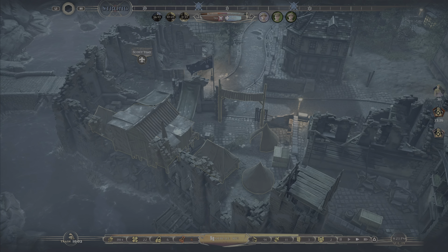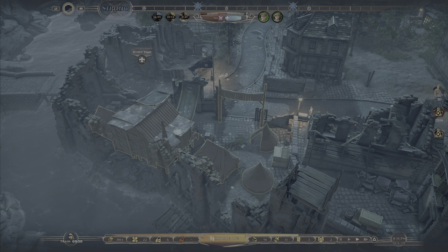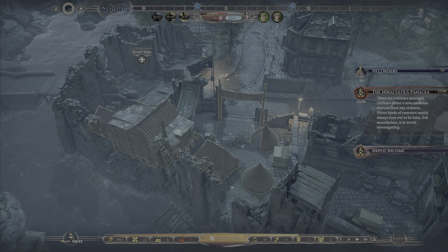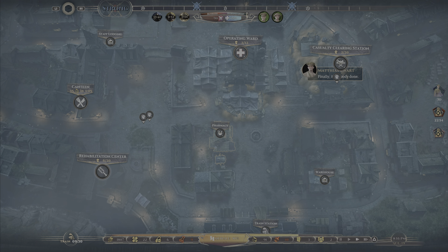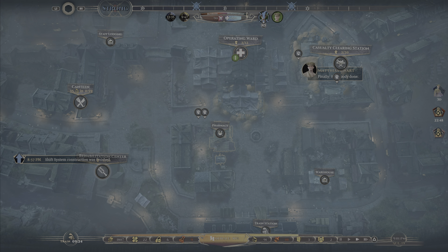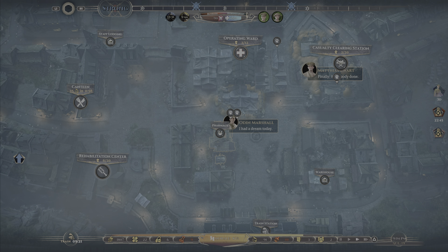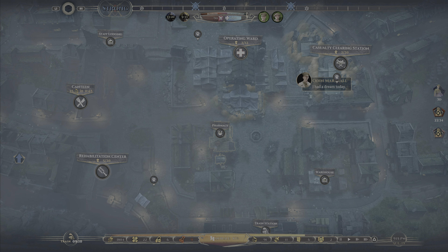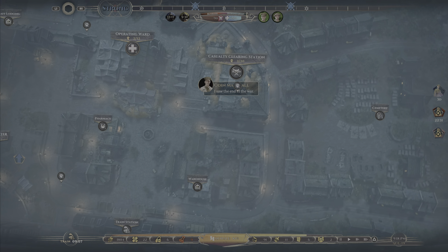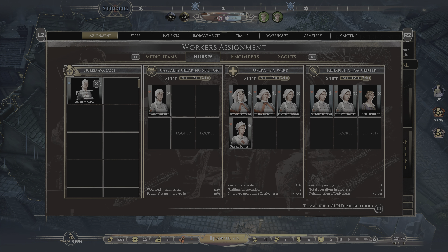We've got a team on its way back to the hospital, so we're going to redirect them and get them on that mission — that's our five-scout team rather than our three-scout team, so we'll send them out. It'll take them a little while to get there. Let's schedule a normal recovery so we can get the morale boost — up to 82% now. Let's slow time down and check in with our staffing. Aurora can go back over there. Let's move Edith into CCS.